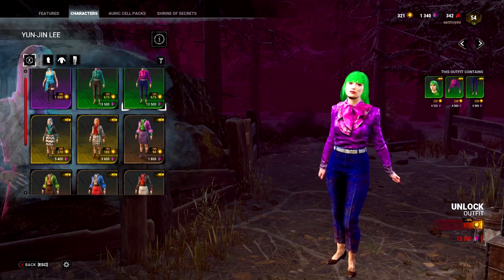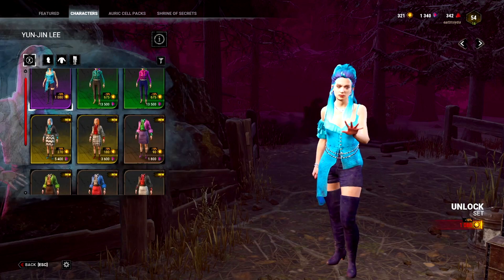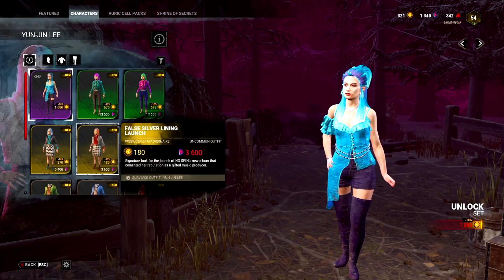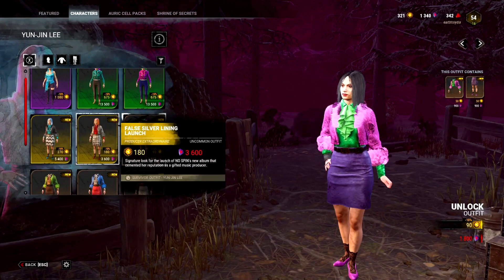You'll even have a hard time trying to find a headpiece that doesn't make her stand out, as so far she only has the one hair cosmetic that is a slightly darker tone. However, if you do like flashing off a lot of brightly coloured cosmetics, Yun Jin is a character for you. Even her cheapest cosmetics feature really bright colours, and for a very small price you can get a very nice and stylish outfit.